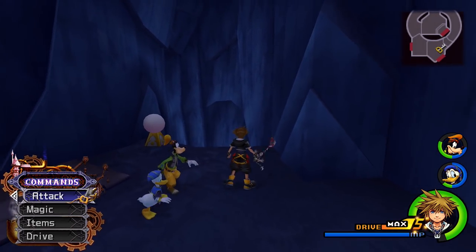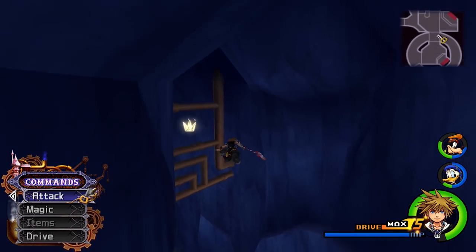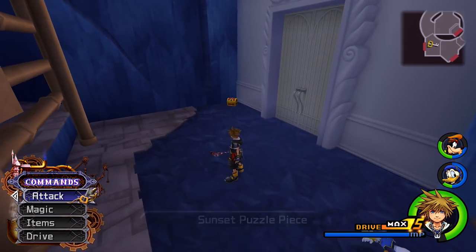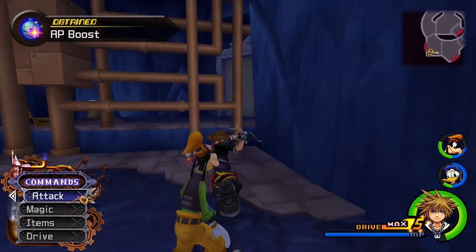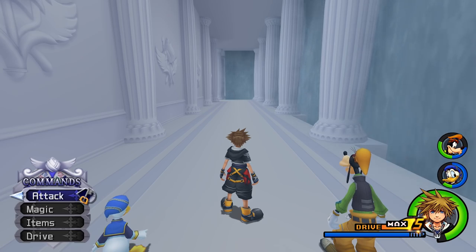Now, what you want to do is jump and use this wind launcher right away. Look at that — three Puzzle Pieces! That means all of the pieces in Radiant Garden are now received. Right here we can grab another AP Boost. And now into what I think is the hardest area in the entire dungeon — the Transport to Remembrance.